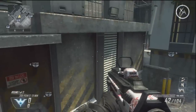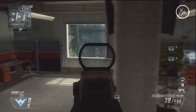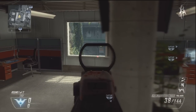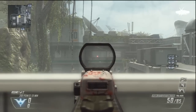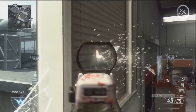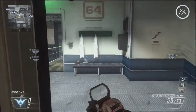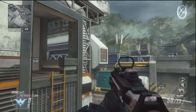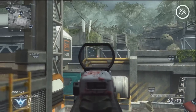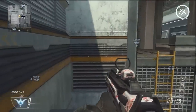Moving on to the building near C-DOM, you can jump up on the desk at the back near the wall and see that doorway really clearly without exposing yourself to that window across the way. And to take out guys hanging out there, you can shoot through that little window pane really easily. If you're in the middle of the map, you can look across and shoot right through that — I've taken guys out there so many times and they have no idea what hit them.